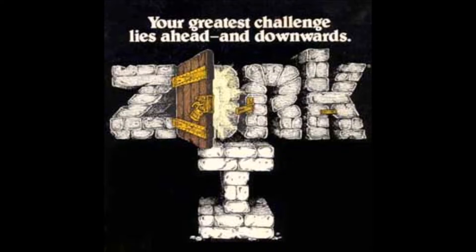We are going to open the window. And with great effort, you open the window far enough to allow entry. We're going to go west into the kitchen. You are in the kitchen of the white house. A table seems to have been used recently for the preparation of food. A passage leads to the west and a dark staircase can be seen leading upward. A dark chimney leads down, and to the east is a small window, which is open.